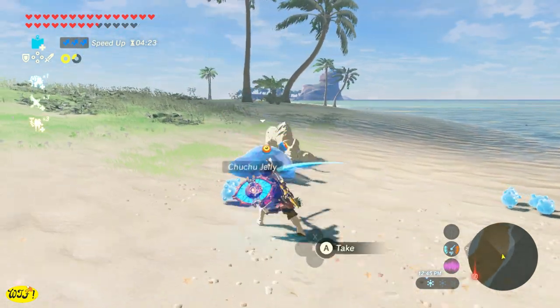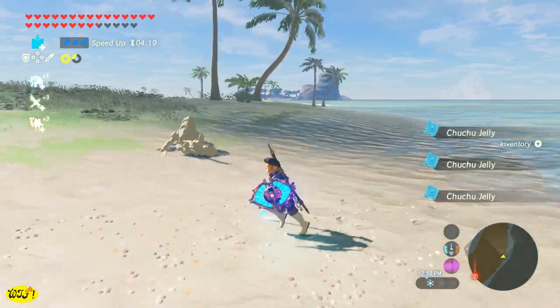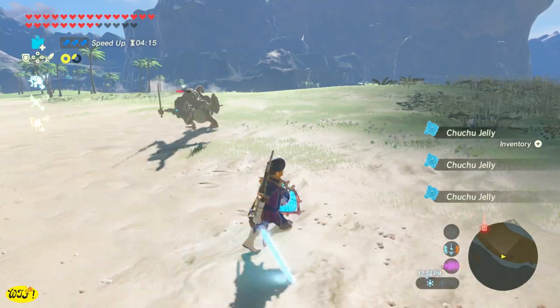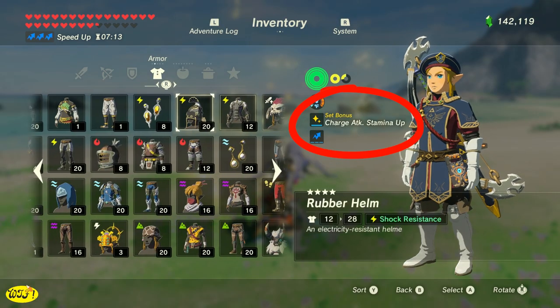Welcome back, guys. Sherry here. Royal Guard Armor — we're going to get it today, but first let's go over it just a little bit because there may be some confusion with its set bonus. The set bonus, when wearing all three pieces, it says Charge Attack Stamina Up.